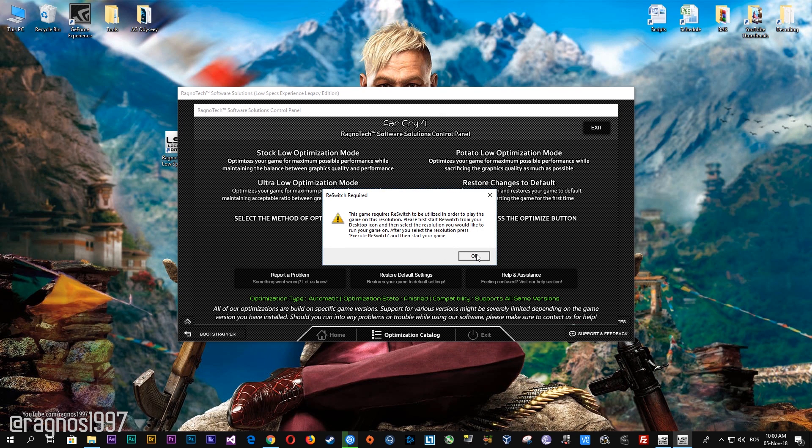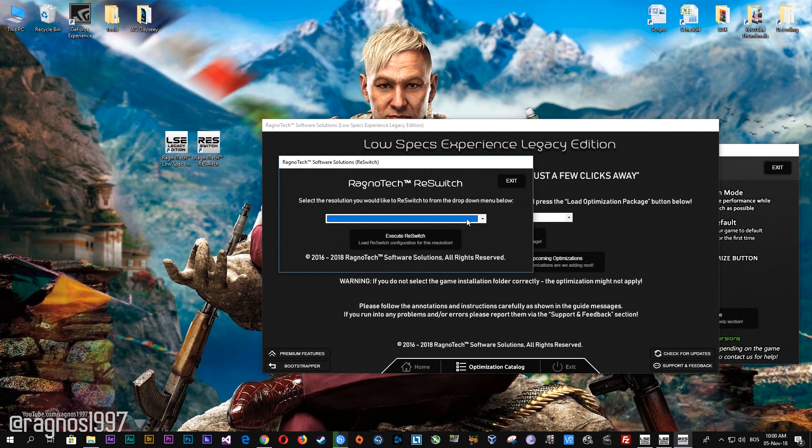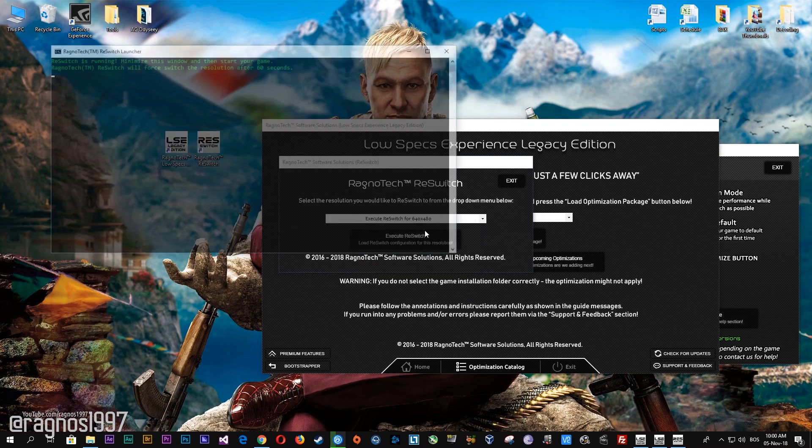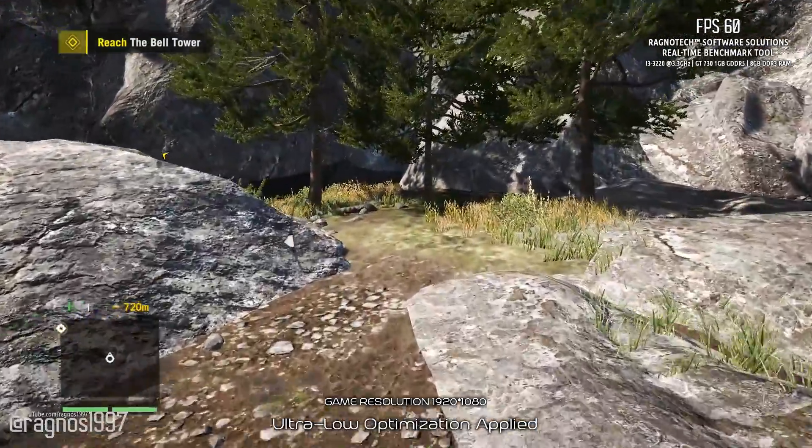Just start your ResSwitch from your desktop and then select either 800x600 or 640x480 and press execute ResSwitch, then start your game. The resolution will change after 60 seconds in-game.